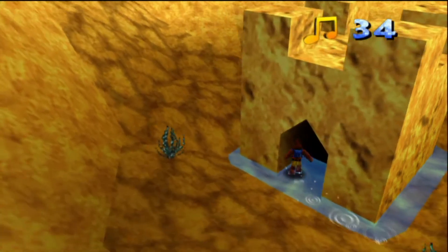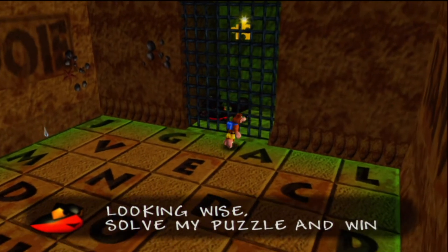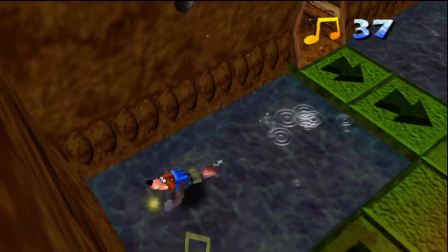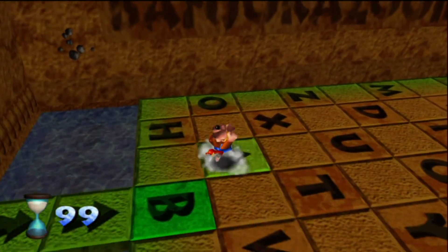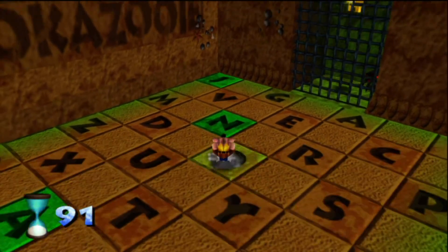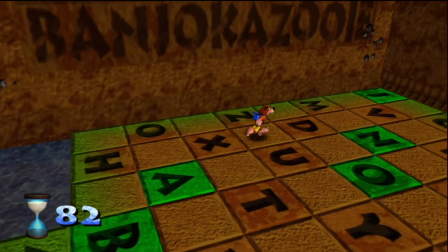Grab the notes and into the sandcastle, which somehow is still standing at the bottom of the ocean. Right, here is a little snippet — as you can see, there's a jiggy stuck in a cage. It's fairly obvious what to do — you just have to spell it out and then we go. This floor is also used for cheats in the game, which Bottles gives to you very late on. You can do it from the start, but I would not recommend doing it on the Xbox Live Arcade version of this game.